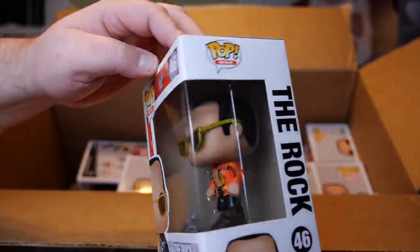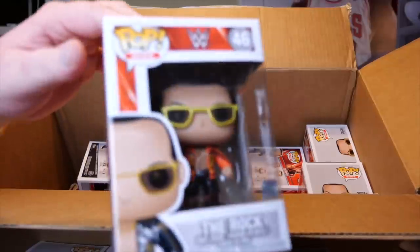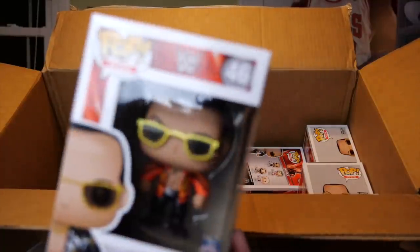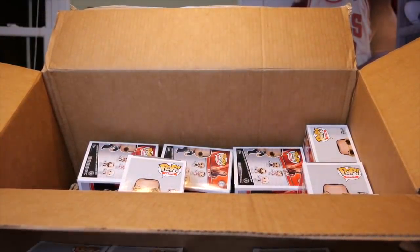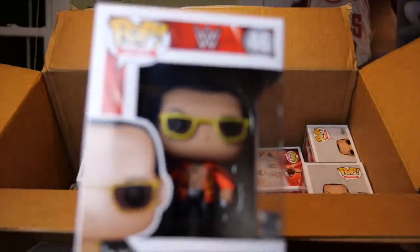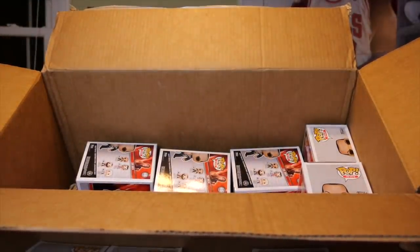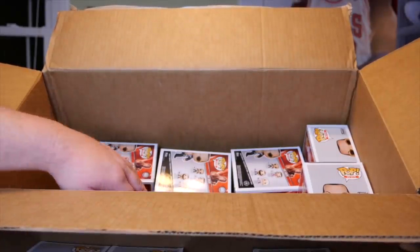Number eight, we have a common. Number nine, common Rock. All these commons I will be selling in my actual resale shop for just five bucks a piece — what I paid for them. No matter what, I'm just going to sell the commons and get my money back, then list the chases at resale prices and make the money on those. Number ten is a common Rock. So halfway through — 10 of them — we've got three chases. So far, so good.